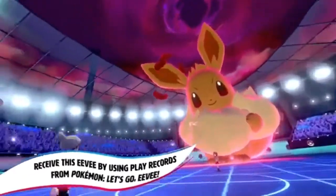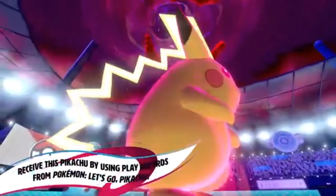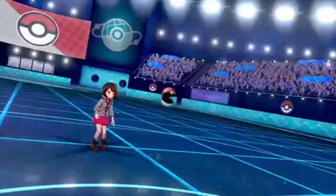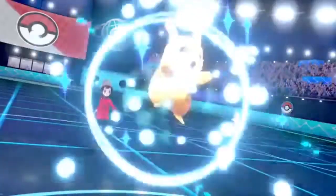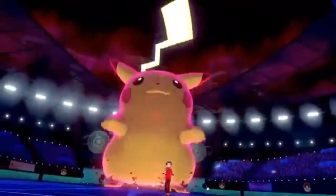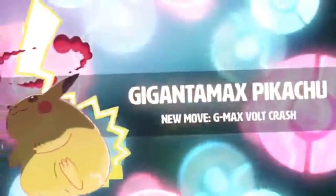At this point in time there is no footage nor a deep dive explanation on how to make the station read your save data automatically. From what I've looked around on the preview side of things, they don't actually explain how to get these forms in game. Everyone is just saying you go to the Wild Area Station, it detects your Pokemon Let's Go Pikachu or Eevee save on your Nintendo Switch, and gives you those respective Pokemon. We also don't know if you have to battle and catch them first in game.